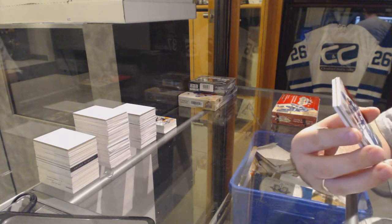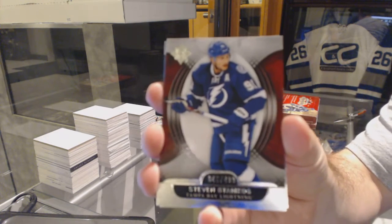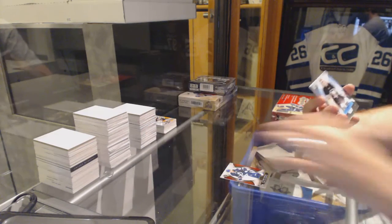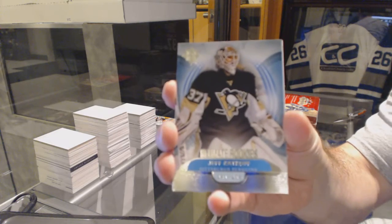For the Maple Leafs — not Tampa — $4.99, Stephen Stamkos, should have been a Leaf. For the Pittsburgh Penguins, $4.99, Jeff Zatkoff.